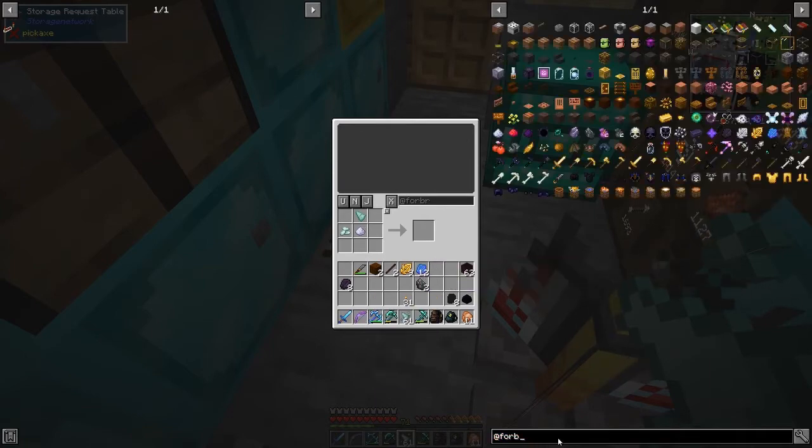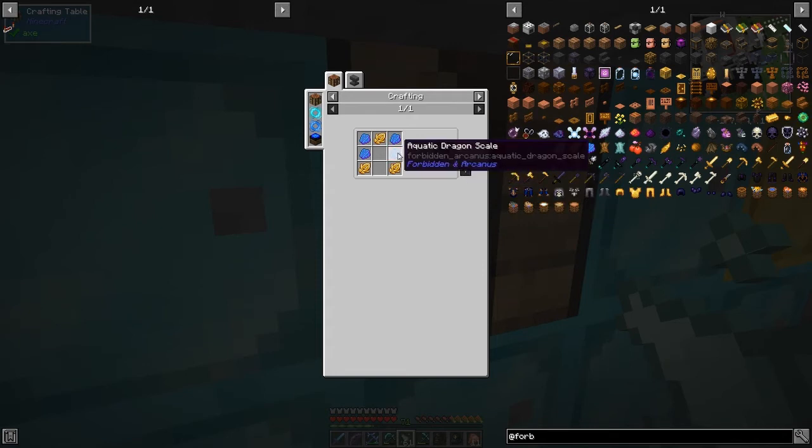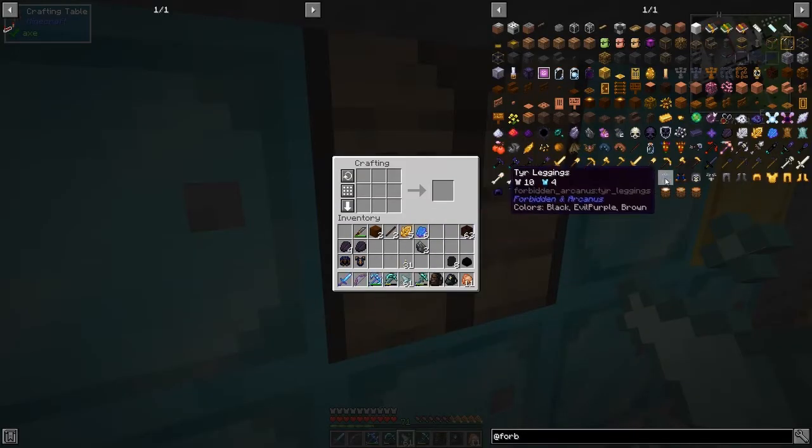Now we've got the crystals we need. Let's craft the full armor set. Starting with the helmet - there we have the helmet. Then the chest plate. Then the leggings - we're missing one crystal for that. And we're probably missing two for the boots, so we need three more crystals total. Making three more and putting them in - we get six which is right. Fantastic! Leggings next, and finally the boots. Now we have our complete armor set.